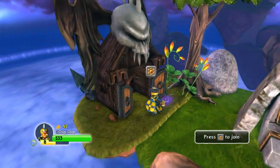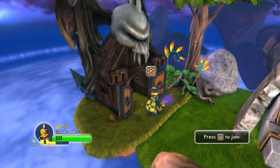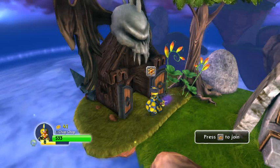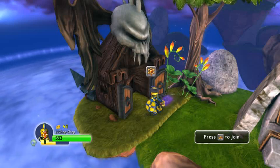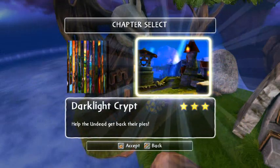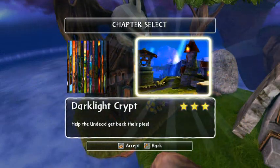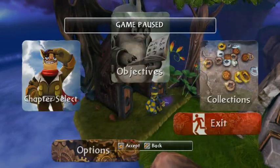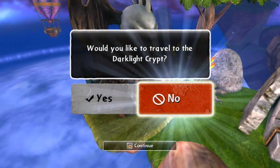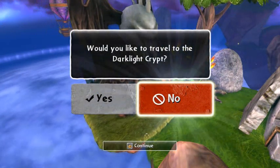And this is the dark-light crypt. After you enter the dark-light crypt and beat it for the first time, you can always just hit start and go to select chapter, and the dark-light crypt will be in there and you can enter that way. Or you can just come over here and talk to it, and it'll ask you: would you like to travel to the dark-light crypt?